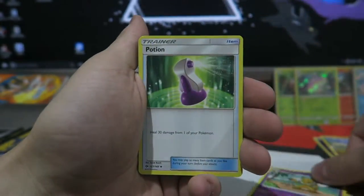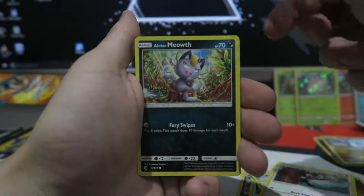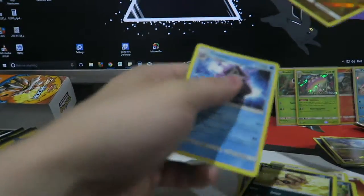We get a Switch, a Hypno, a Potion, a Psyduck, an Eevee, a Pikachu-tech, an Alolan Meowth, a Sandile, a Dragonair, and a Cloyster.